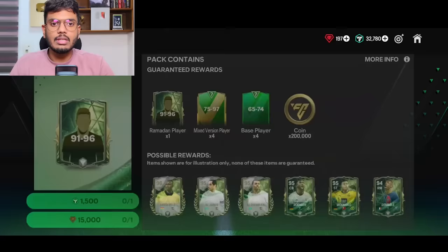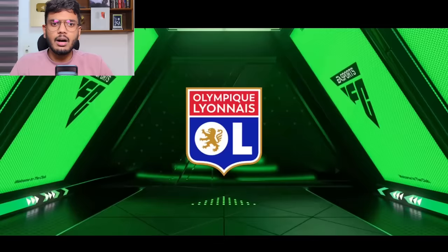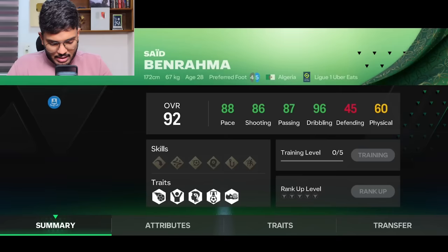Next is the Ramadan Elite Pack — guaranteed 91 to 96 rated Ramadan player, so definitely a few coins will be generated. It's a normal walkout — Algeria CAM — that's Panorama, 90 rated. The Panorama card is only going for about 6 million coins, and you can't even sell him. That's a big fat L.